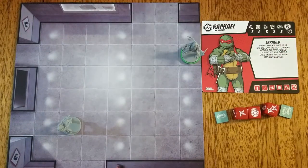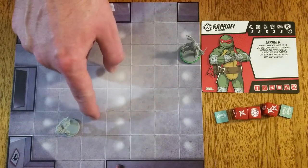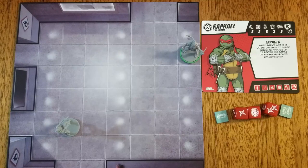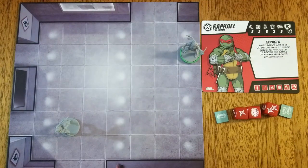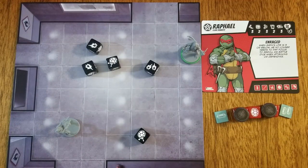For ranged strikes, a figure may spend one or more shuriken icons to attack non-adjacent figures who are in line of sight. Optimal strike range for all units is two unless a special rule states otherwise. Range is calculated by counting the number of spaces to reach the space of the target. The number of battle dice rolled is similar to melee strikes — take the figure's attack attribute and add it to the number of shurikens spent. The number of hits rolled is subtracted by the number of spaces past optimal strike range. Raphael is five spaces away from the thug gunner. He spends three shuriken icons, giving him five battle dice. Since his optimal strike range is two, three hits will be subtracted from the roll. Raphael rolls four hits, so the thug gunner must block one hit.